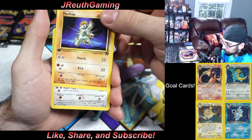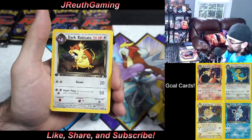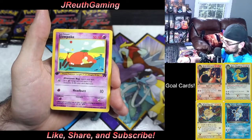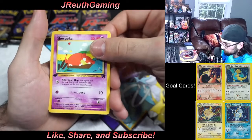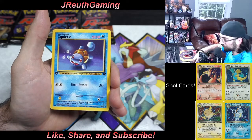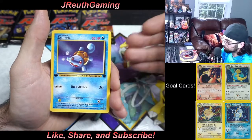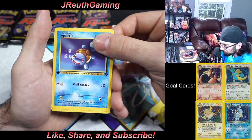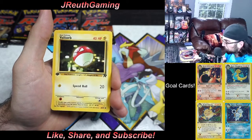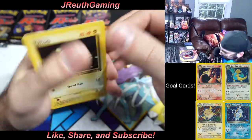Dark Raticate! I remember these as a kid, I used to love this set. Slowpoke. Dark — no, not Dark Squirtle — First Edition Team Rocket Squirtle. That's probably one of the more popular common cards, we'll take that for sure. Checking the bottom symbol: a circle and a diamond mean it's not the rare, so I'm just making sure I did the card trick right.